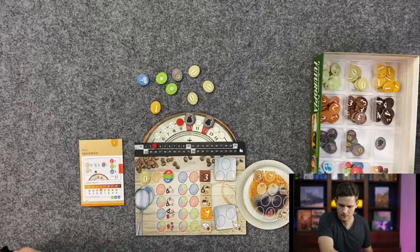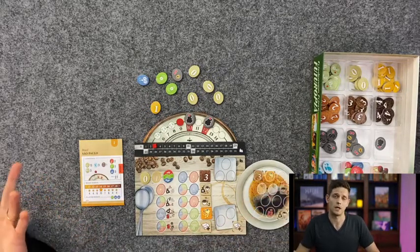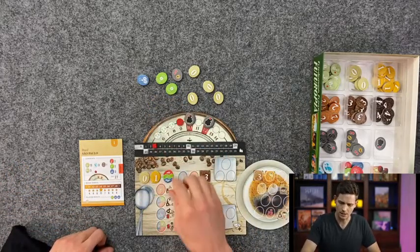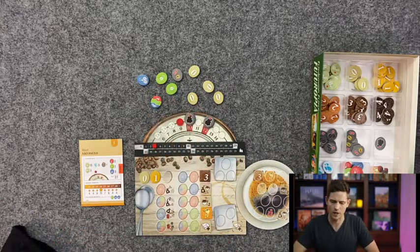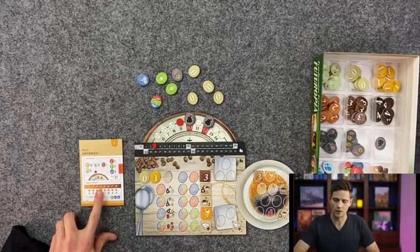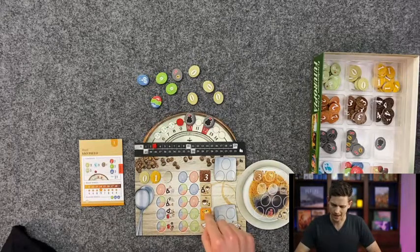Now we have some different stuff that we can work with. We have a level one bean, which if I don't do anything with this bean, it would turn into a level two bean at the end of this round. But I think what I'm going to do is go ahead and get what I need to complete this wild token. So we now have a wild flavor token, which will help us because we're trying to get an ideal score of 14 in our bean value here, and we're trying to get some specific flavor tokens.